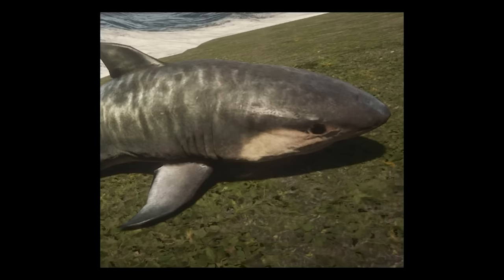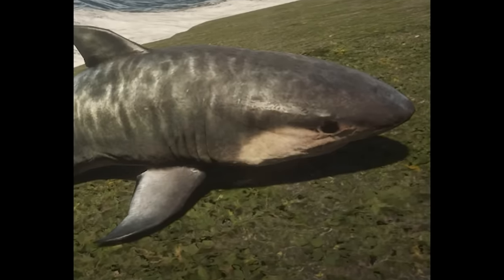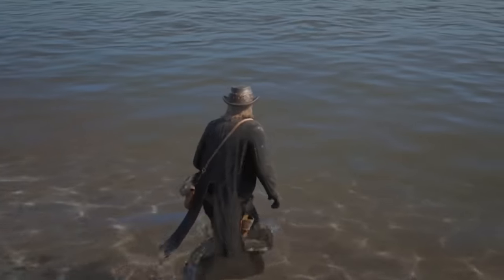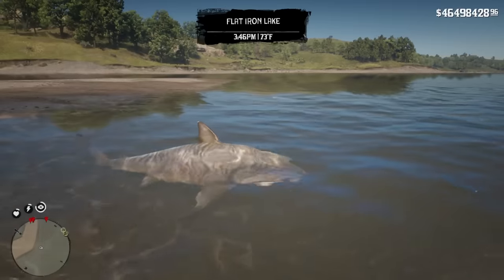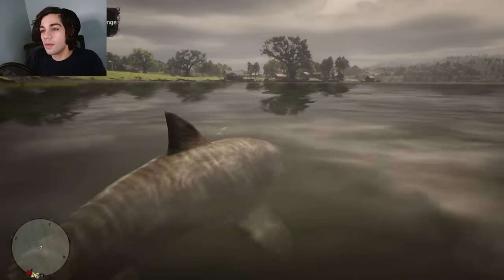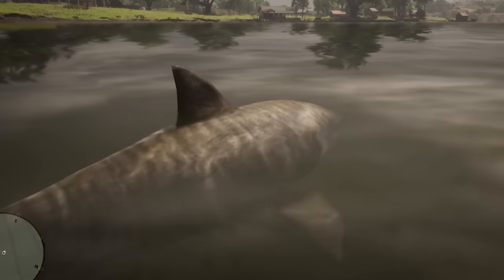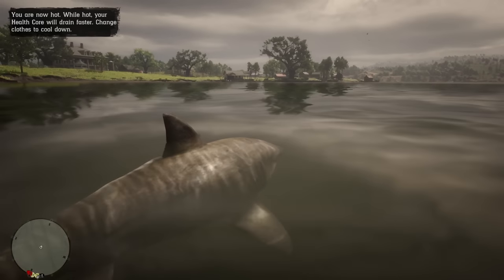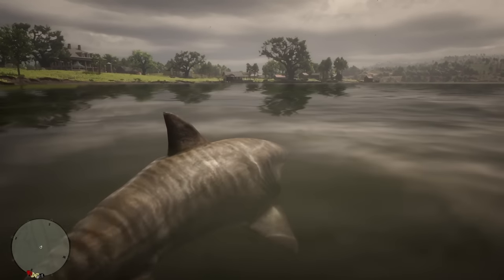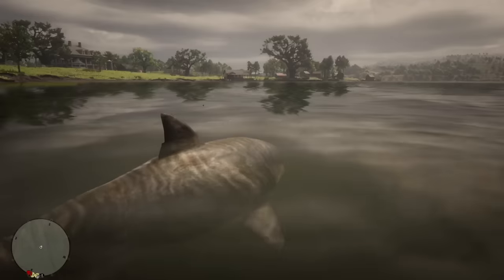Now we're going up to level 85 — the shark. Yes, a shark! I didn't even know there were sharks in this game. So let's transform. The shark in Red Dead Redemption 2 is actually not super functional — you can't really attack people with it. But I still want to see if I can do something. The only objective as the shark is to just go up to a bunch of humans on boats and see their reaction.